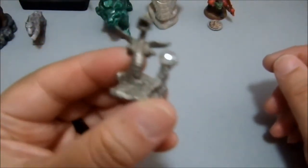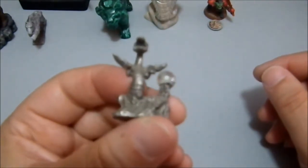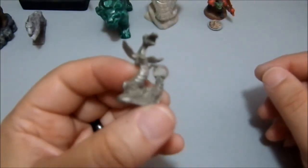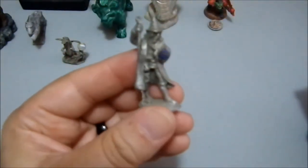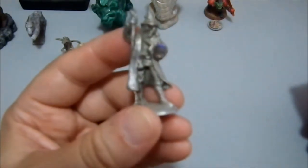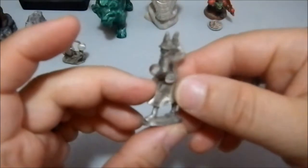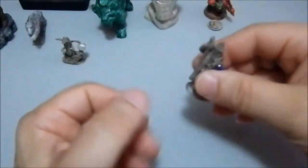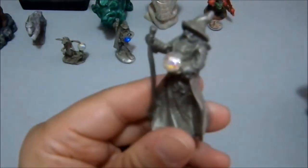Now here we have a little dragon with a pedestal and a gem. I don't know how I got this. I don't know why I still own it — it's kind of on the tacky side, but I still own it. There you have it. Here you have the classic wizard with a crystal ball, which is also pewter. Then we have a larger wizard with a crystal ball.